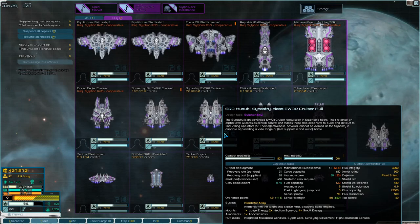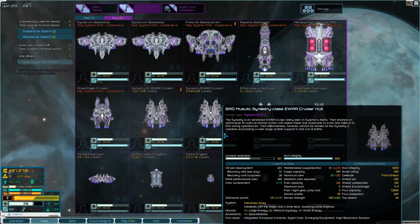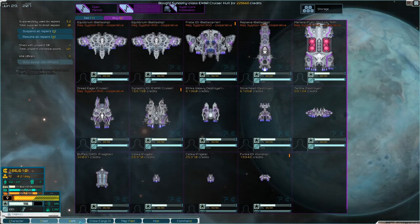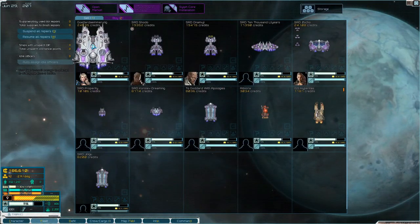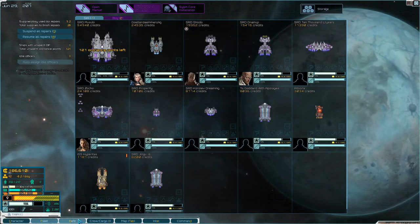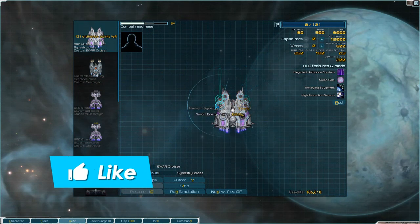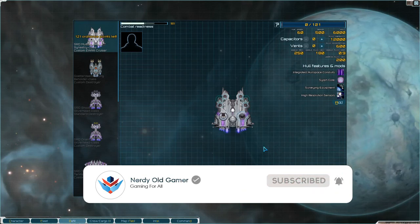The Sunastri is an advanced EWar cruiser rarely seen in Sylphan fleets. The reliance on alpha-level AI cores as a central control unit makes these ships expensive to build and difficult to find willing operators for. Their effectiveness however cannot be denied, as this mastery is capable of providing a wide range of fleet support in and out of battle. Buying it! In the next episode we are going to refit it — so thank you very much for watching guys, I hope you enjoyed it. If you did, why not leave a like and subscribe, and I'll see you next time.